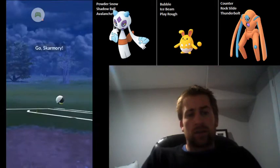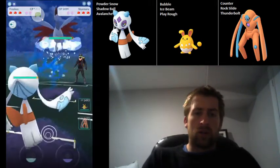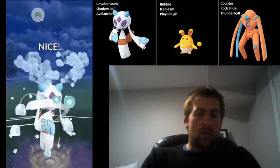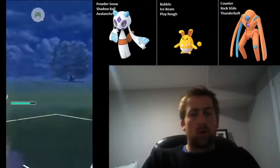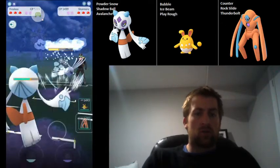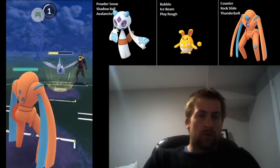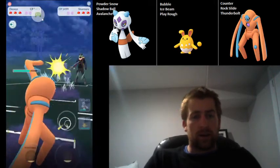Froslass was able to take both shields on the lead. Now Skarmory on the lead — the way I usually like to play this is throw the Avalanche right away, do one more Powder Snow, and then swap into Defense Deoxys. It's four Air Slashes on Skarmory to my Avalanche, so doing one more Powder Snow means they get their fifth Air Slash, and there's a pretty high chance I catch the Sky Attack like I did here.